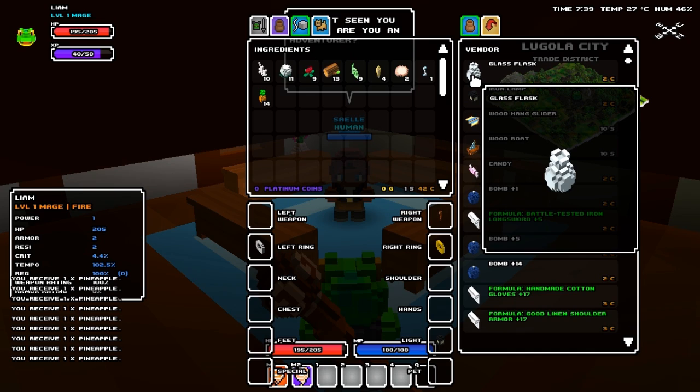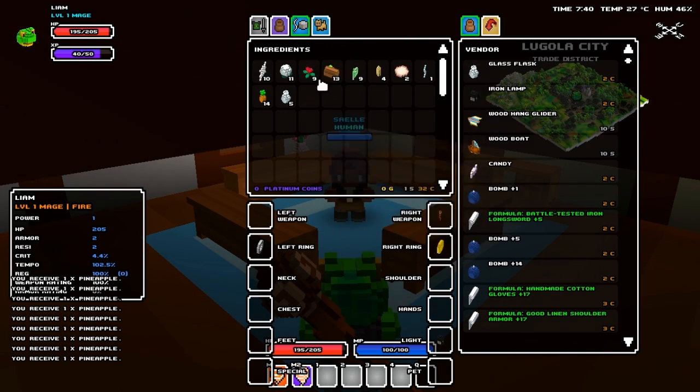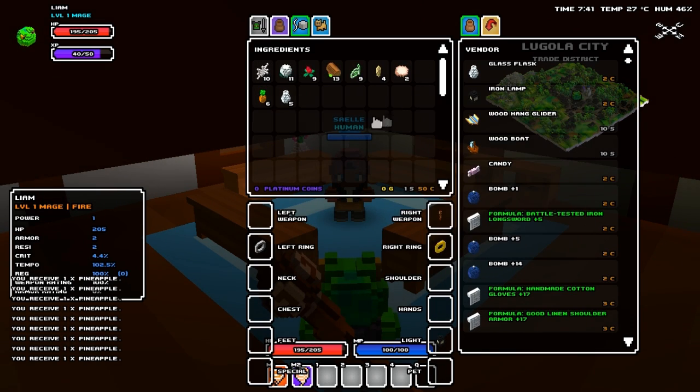Hover over the flask icon and right-click in order to buy some. The flasks do cost money, and if you don't have any you can hover over your own items. Your inventory is displayed on the left. Hover over any item you don't really need and right-click and sell in order to raise the funds to buy a flask.